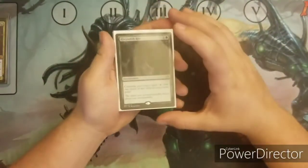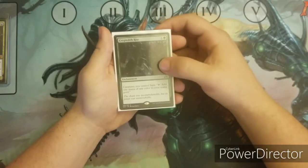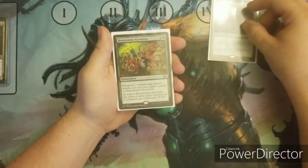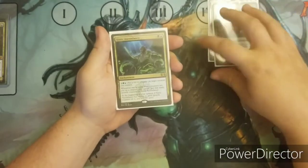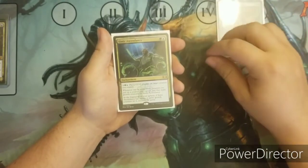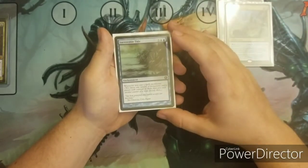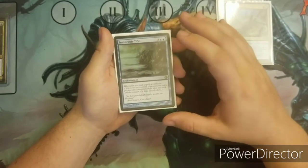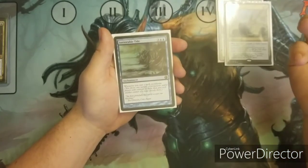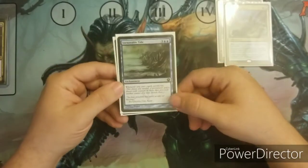The next set of cards are enchantments I run. Cryptolith Rite. Beastmaster Ascension. One of my win conditions — Simic Ascendancy. And Inexorable Tide — this helps a lot with proliferate; any time I cast a spell, I proliferate. Great enchantment for this deck. Last one is Guardian Project.